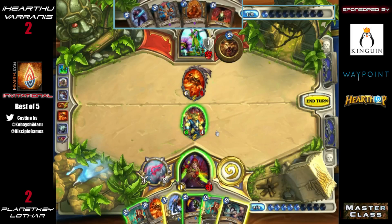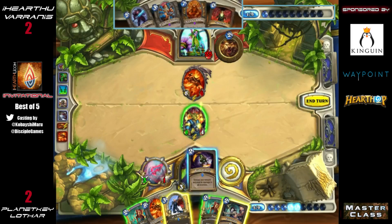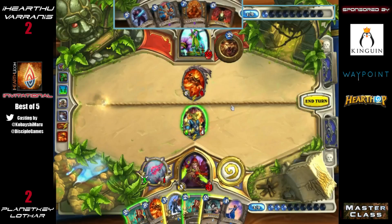If he takes the eight to face he can remove the Rag right here. He could SI7 into Eviscerate. He's going to Blade Flurry into Eviscerate — I think that's even better. SI7 plus Eviscerate would have been really great as well. There were a lot of ways to get rid of this Rag.